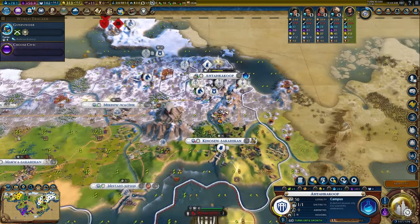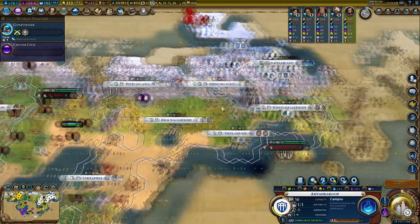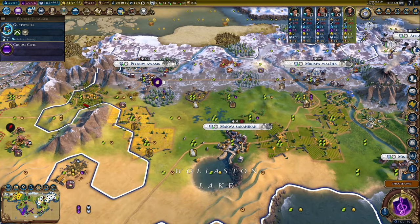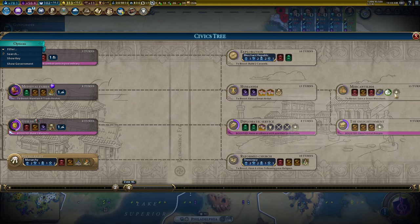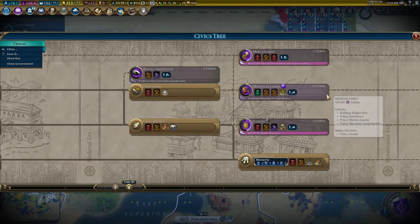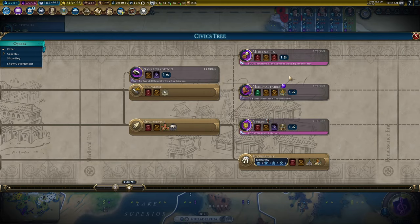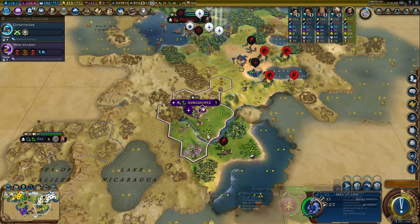We're just going to spend a little bit of time fixing everything. Look at all the niter - one, two, three sources! Domination is definitely the way we're going today. Plus, look at all this coffee - I wonder how much I have to improve to get a decent monopoly. Mercantilism will be quite an important civic so we can work out exactly how many copies we need. Byzantium are just waiting for me to stroll in.